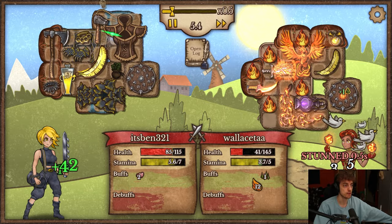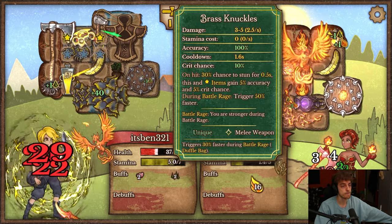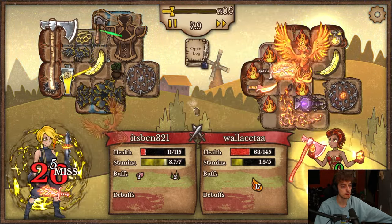Does Knuckles go faster than the hammer? You want to whetstone that? It goes 1.6 — it does go way faster.